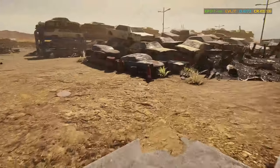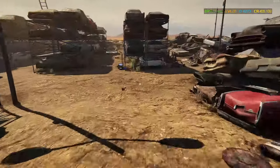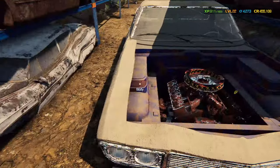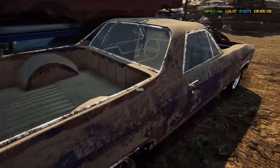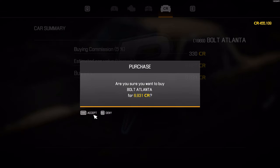Once we're at the junkyard, you want to pretty much buy the biggest heap of crap that you can find. Because when it's all said and done, you're still going to make a profit. By far, flipping vehicles is the best way to make money in the game. I found a Bolt Atlanta for 6,000, so I'm going to go ahead and buy this vehicle — the Bolt Atlanta for 6,931 — and send it to the garage.